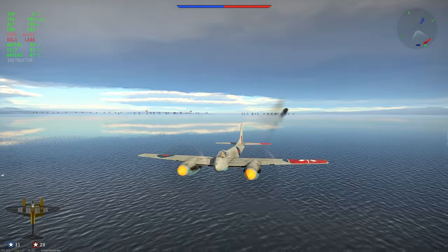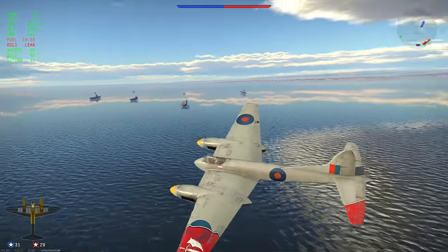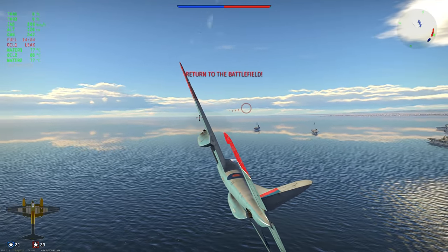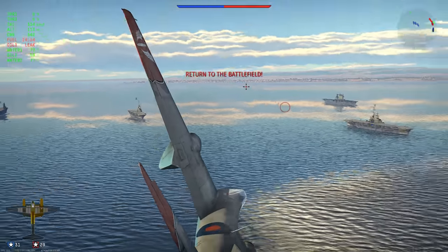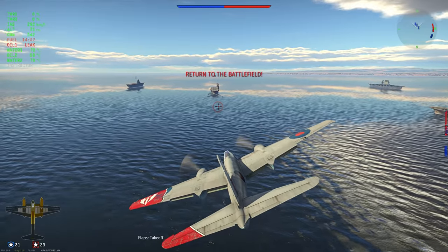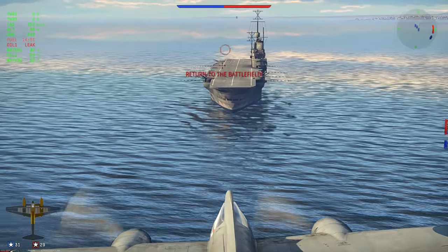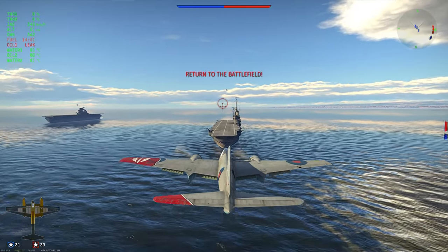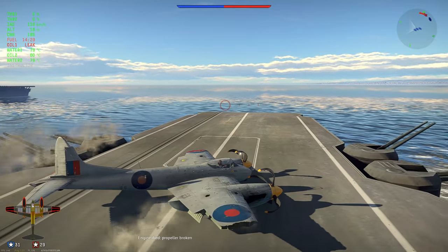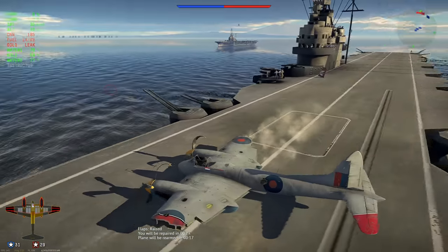Now for the carrier landing. One thing I see a lot of people complain about on Husky and other naval maps is not being able to land on carriers. A tip: just belly land — don't use your gear because if you do you'll just overshoot and die. Keep the plane as slow as possible. Preferably you want carriers that are moving so when they move away from you, you shave off another 60 kph. I'm going 250 here plus the carrier is moving — slam it down.